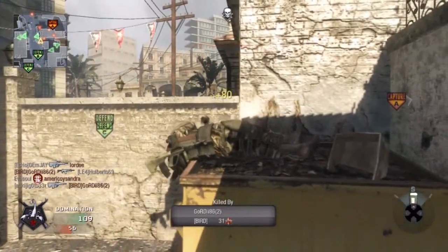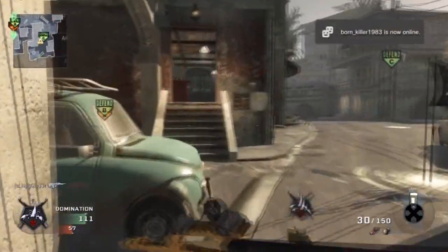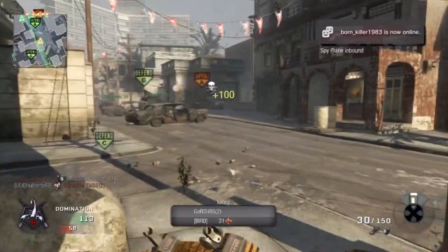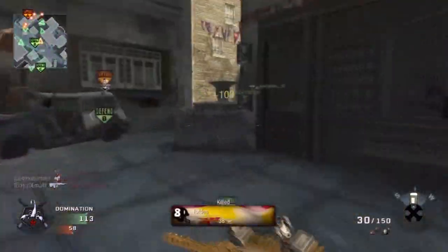I found it hard to get him there. I couldn't see him properly behind the wall. I knew he was there but I couldn't see him properly. He managed to see me though. Nevertheless, it gives me a chance to go and get on my second kill streak and get going again.